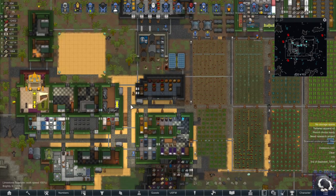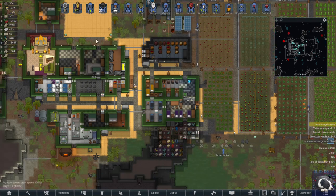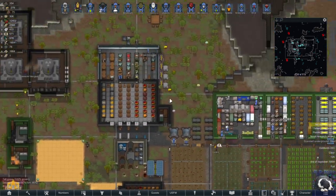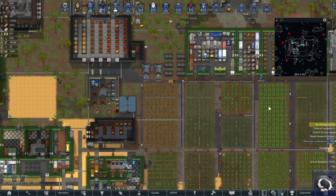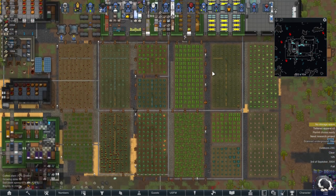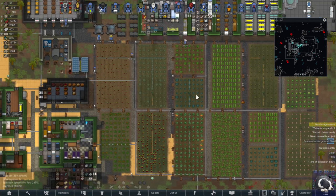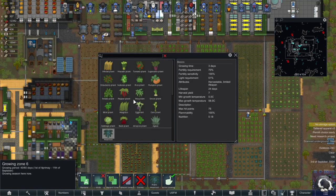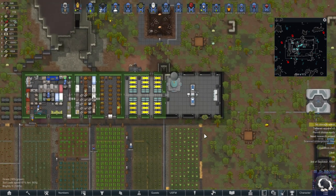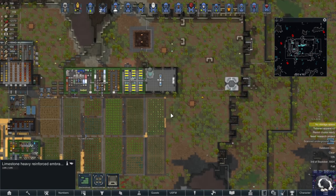I think our goal will be to have as many beds for our hotel as we do colonists. We have to have enough meals, enough farm production to support ourselves. We bring in our own coffee and tobacco, and maybe we can do a themed thing — only tobacco or only psychoid. I haven't decided yet. I'm keeping embrasures — I know they're pretty much cheating, but I'm keeping them.